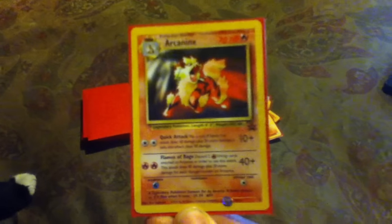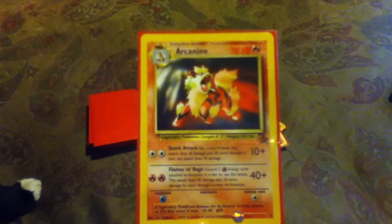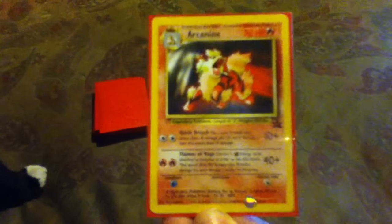Here's the Black Star promo — I remember these when I was a kid. Pretty sweet. He looks very fierce, like a big dog. And no, it is just a coincidence that Arcanine is a big dog and I am the big dog.